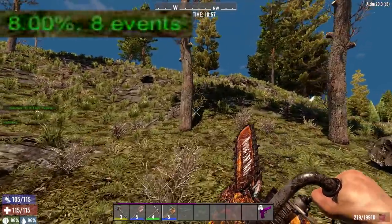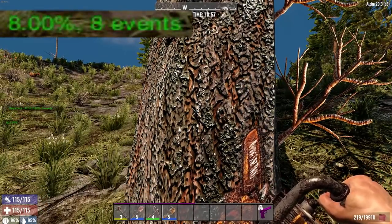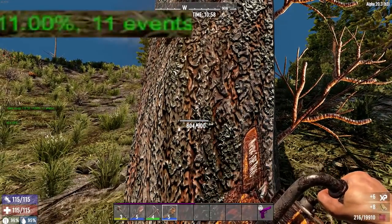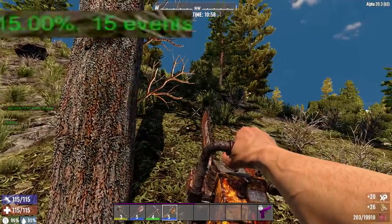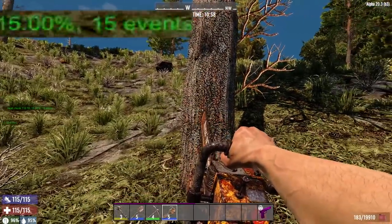So let's go and test this out by cutting down a tree. It goes up 1% still every time you hit a tree with a chainsaw. Even crouched, it goes up 1%. If we hold it down, you can see that it only goes up 1% when you first start using it — it doesn't keep going up over and over again.